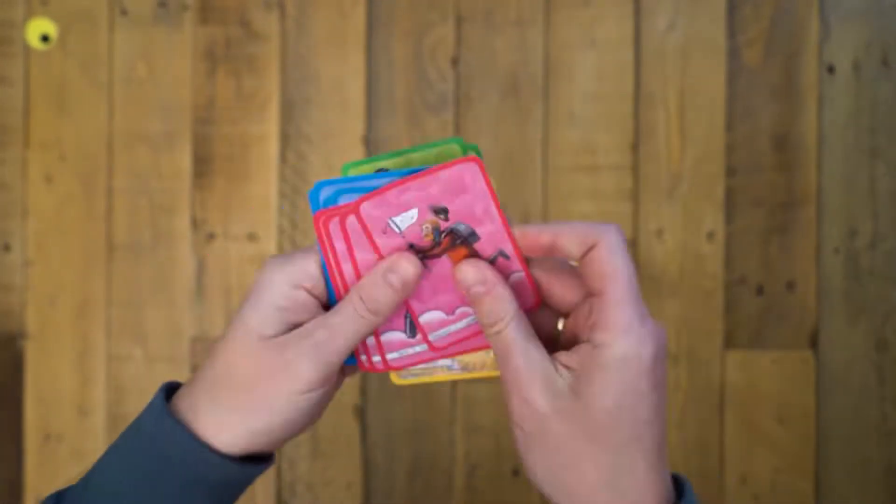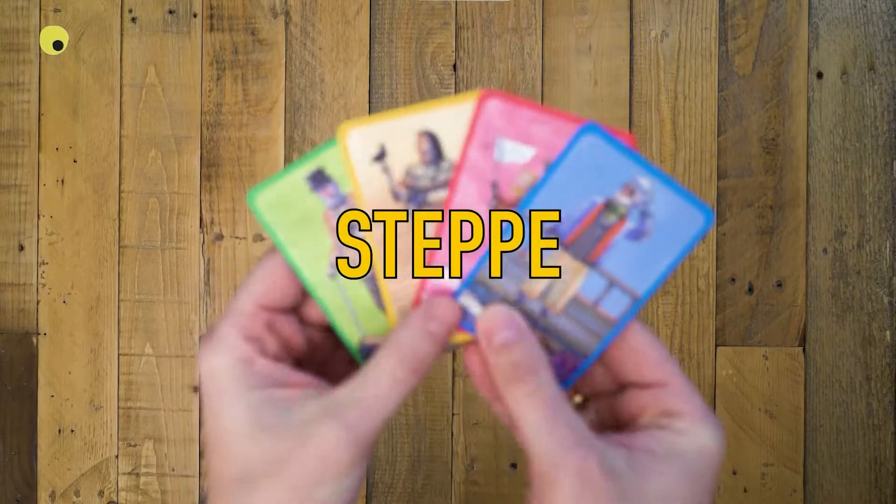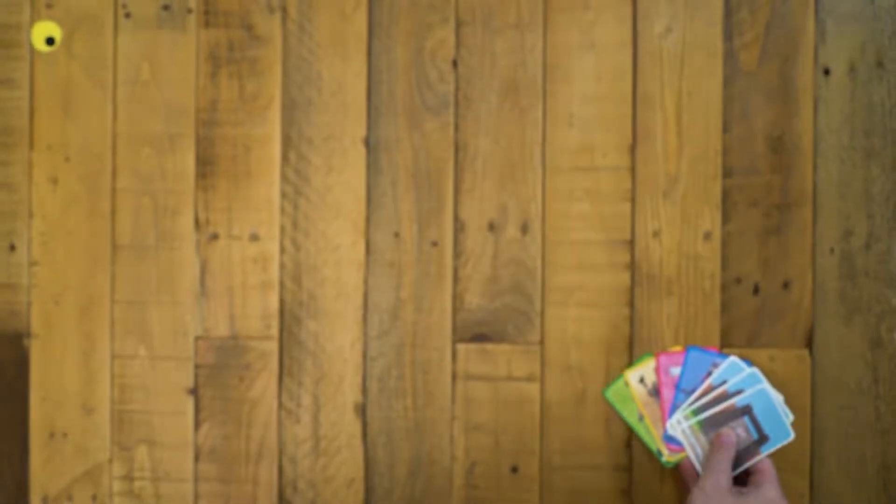Each player chooses one hunter per area: Forest, Steppe, Air, and Sea. Also take three closed park cards.